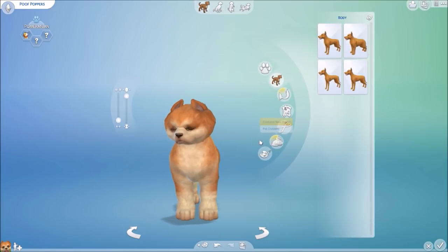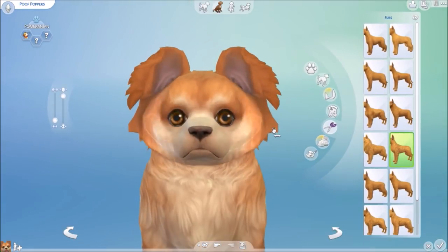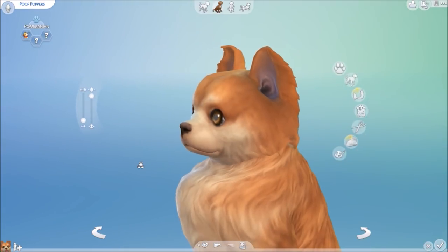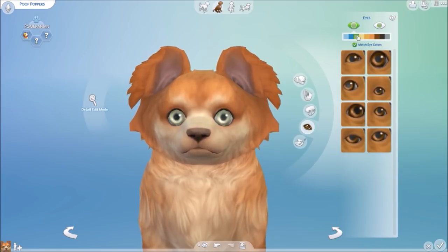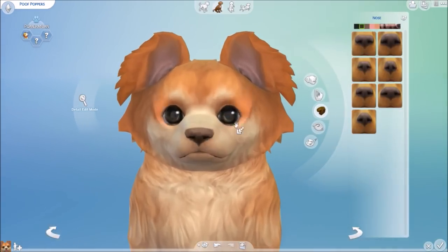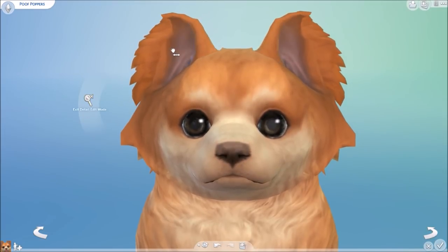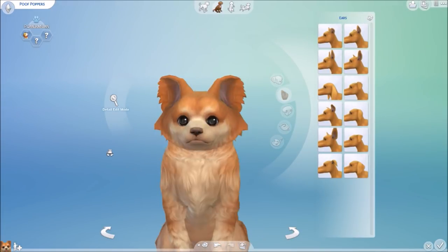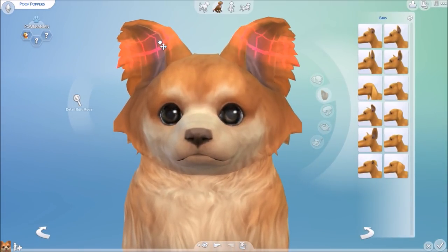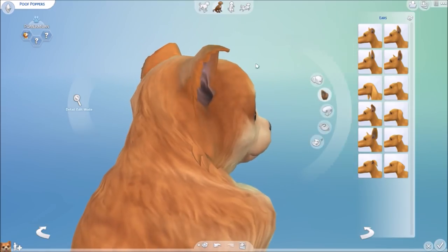Once you've done the basic body form, you can choose the tail. There are at least five different tails — a long one, a short one, and one that looks like a little spiral. You can also toggle things on the tail. It's really easy to customize.